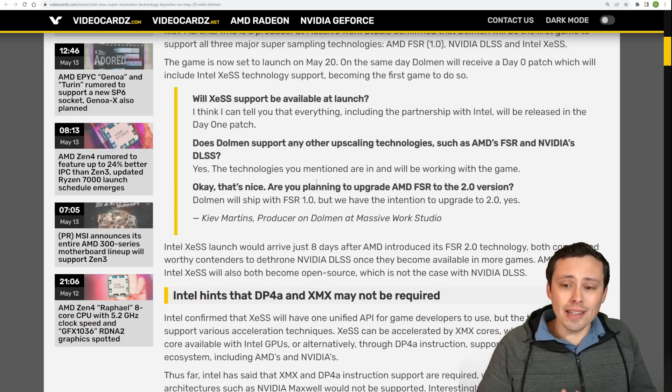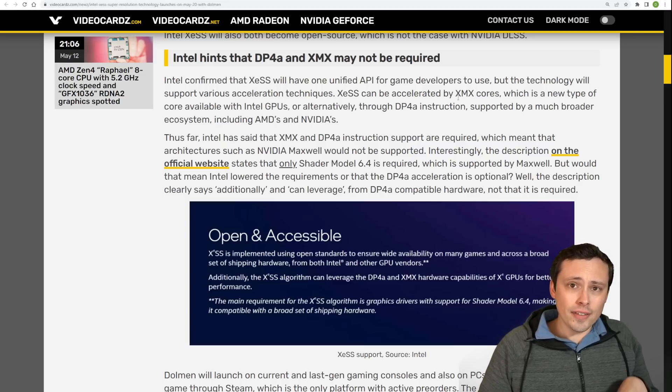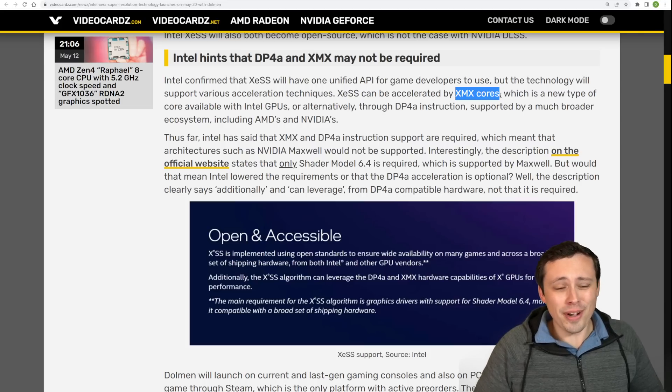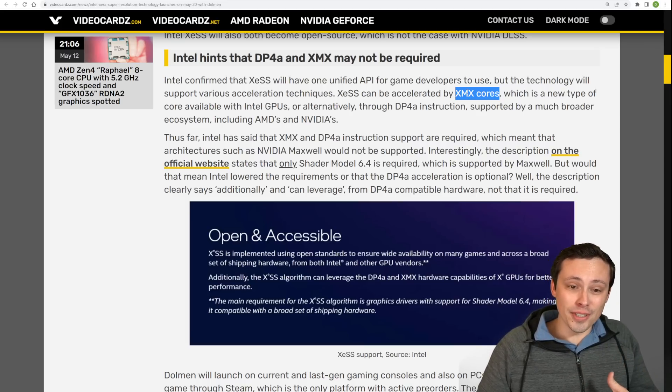So what's the big deal with this? Like AMD's FSR 2.0, the main advantage to XCSS over DLSS is its ability to support more graphics cards — although the way AMD is doing that with FSR 2.0 and Intel is doing it with XCSS are a little bit different. XCSS actually has specific hardware acceleration on Intel GPUs via their XMX cores, so it should run faster on Intel GPUs.